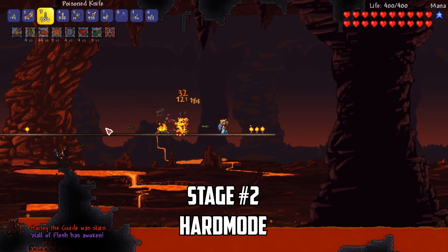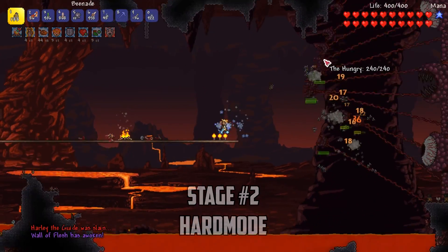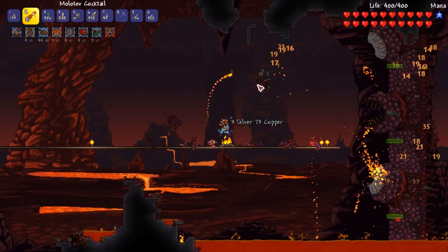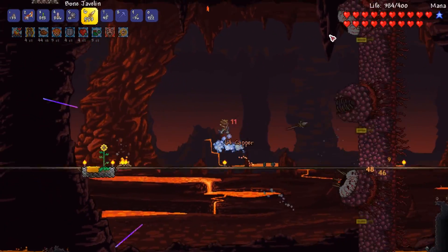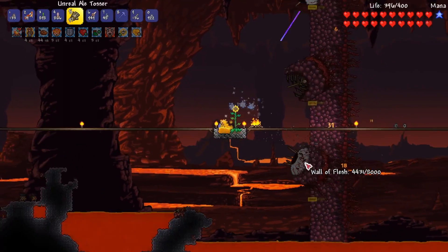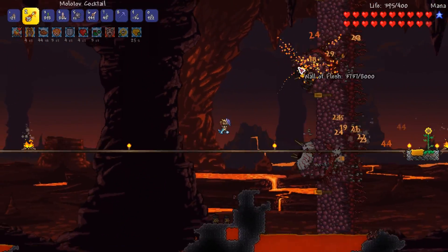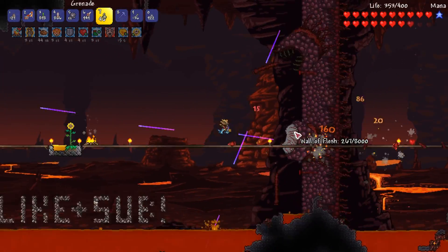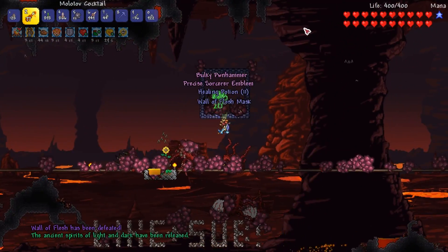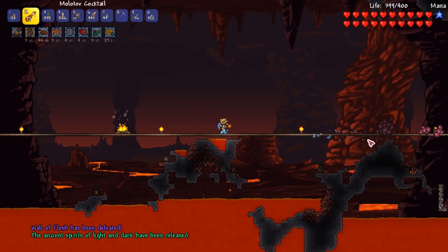After making a runway in the underworld, I get my buffs on and summon the Wall of Flesh. My bee-nades and molotov cocktails absolutely decimate the Hungries in near seconds, leaving the wall wide open. I stick several javelins into all the wall segments while rotating through other weapons, applying new bee-nades as they wear off. Grenades deal massive damage and help wear down the wall, and soon enough it explodes as hardmode begins.